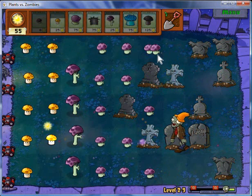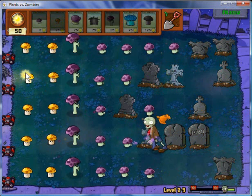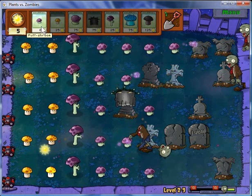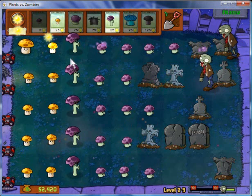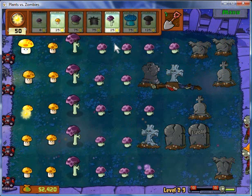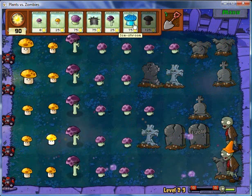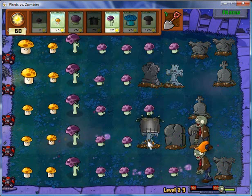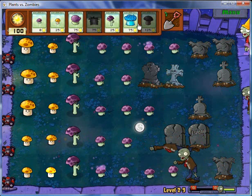Kill that zombie. Definitely killing the conehead thing. Finally, one more. All right, good. I think we're good for now. I didn't give myself enough room. And the mushrooms are mushrooming. Just get rid of this guy. Get rid of this thing too. Always get rid of as many graves as possible before the end.